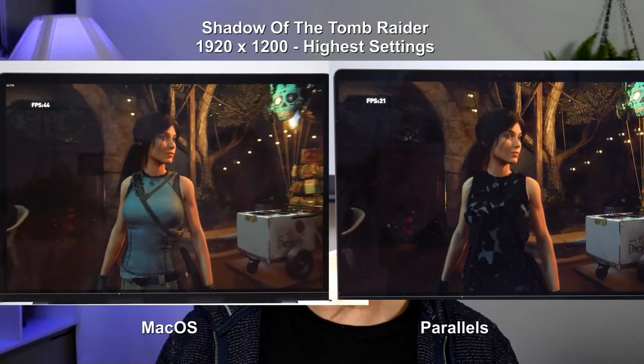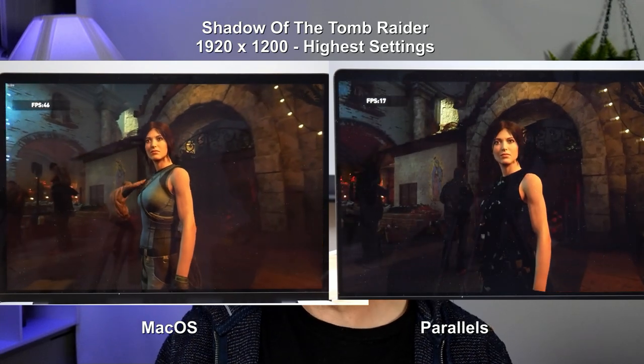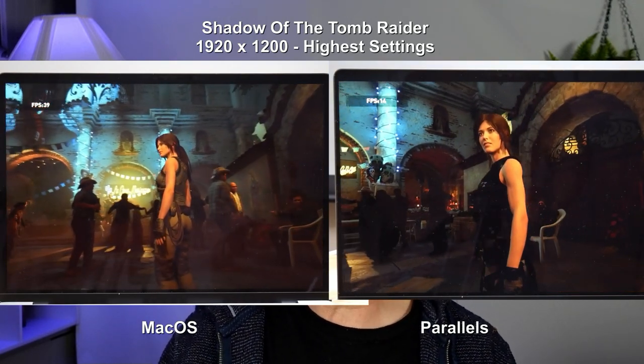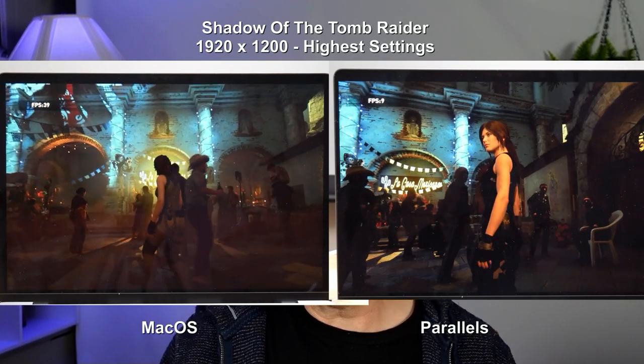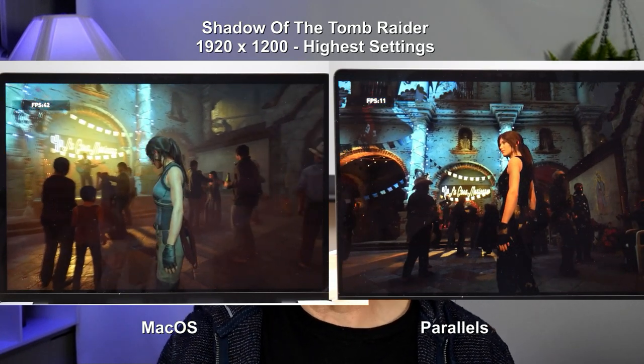Shadow of the Tomb Raider runs very well on macOS — here it is at 1920x1200 using higher settings. Parallels struggled on this, averaging only 4fps, and you lose all the textures and shadow effects. This highlights the limitations of using Parallels.